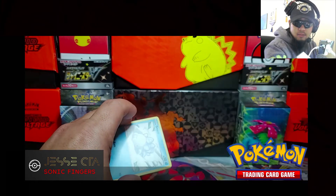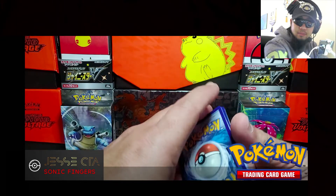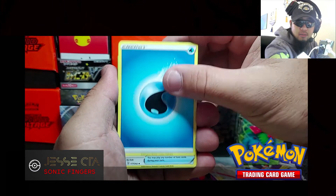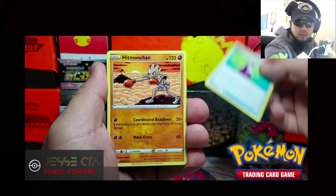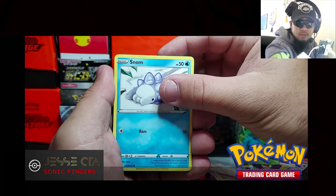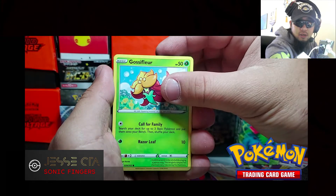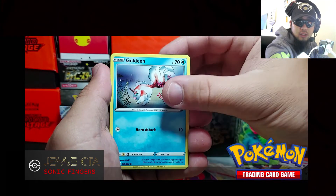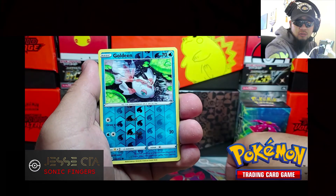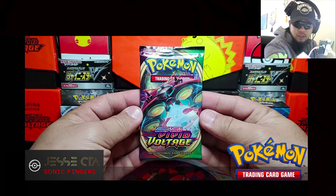Code card. We got Water Energy, Potion, Hitmonchan, Linoone, Snom, Mawile, Comfey, Goldeen, Diglett, Goldeen Reverse Holo, and our rare: Claydol. Vivid Voltage.